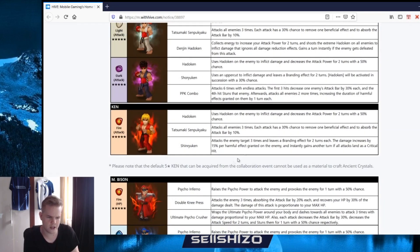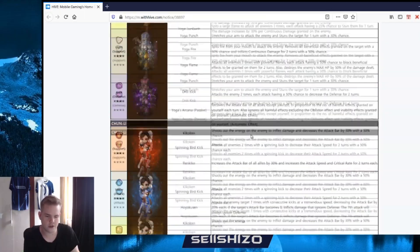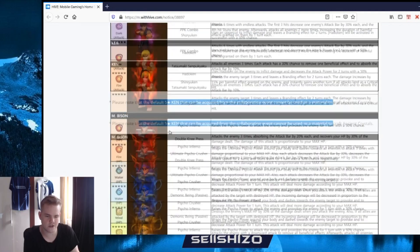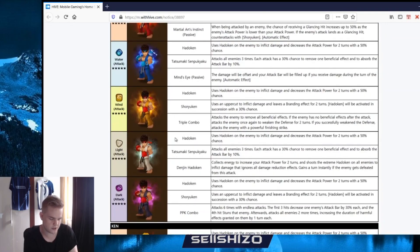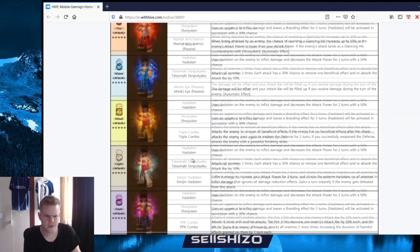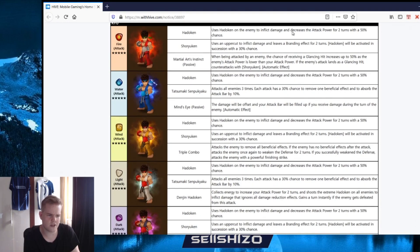Apparently we only have one Ken, and apparently Ken is the one you can get from the event only. So apparently we have 20 units of which are two four-star families, two five-star families, and then Ken which is a solo five star. Okay, so let's go over the skills - Hadouken, okay: use the Hadouken, inflict damage, decrease attack with 50% chance. That's skill one - it's decent but not that great.